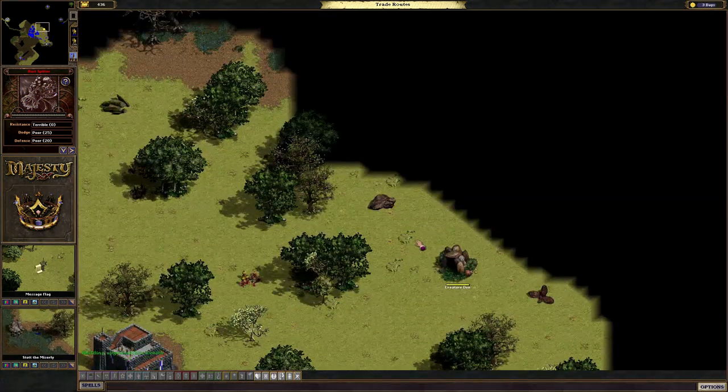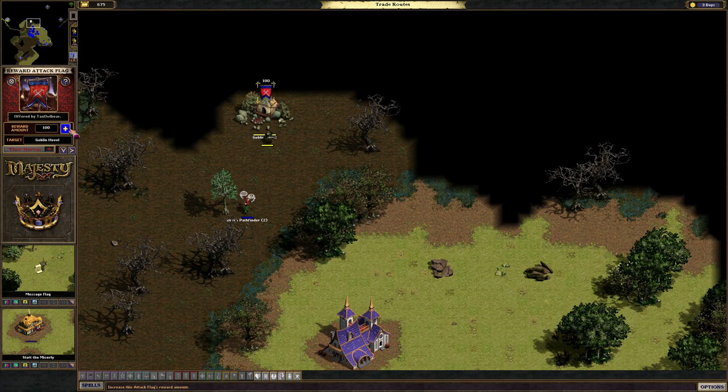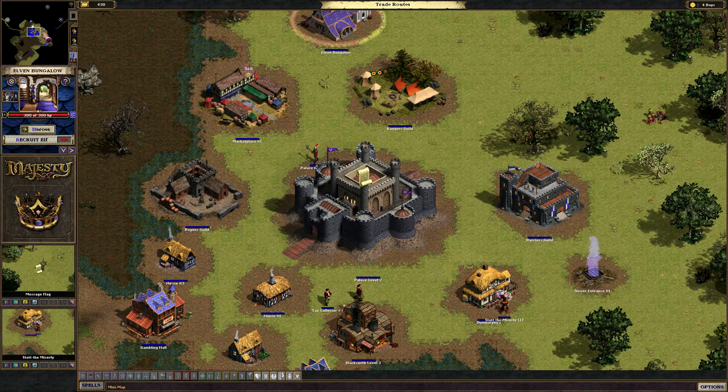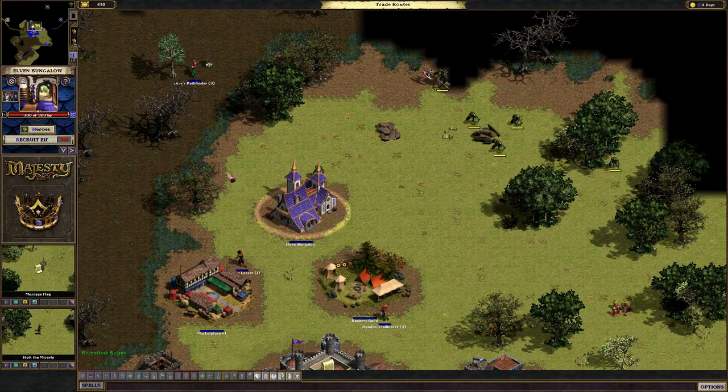And there we go, well done. What's here - that's just a regular creature den. And here we have a goblin hovel - we want to definitely destroy that. Let's get our rogue back and get the other elf once we can afford him. There's more goblins, oh dear.